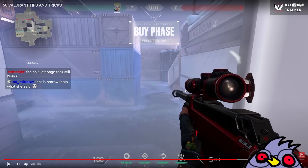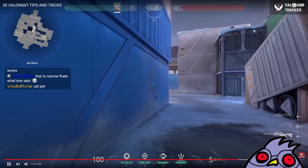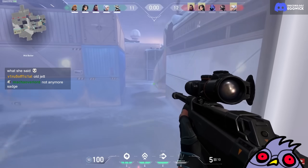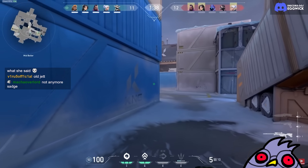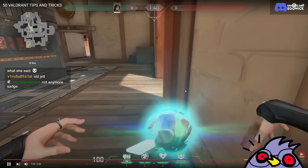Does the Split Jett Sage trick still work? Nice! Go for an aggressive peek with Jett on Icebox — stand against the barrier, spam your dash ability, and make a kill, easy peasy. This one is a little bit risky but I believe you can do it. That's kind of scary — like that is actually really scary.